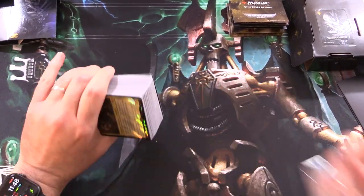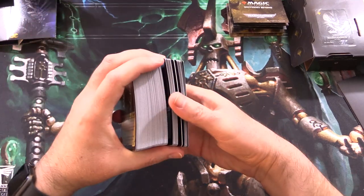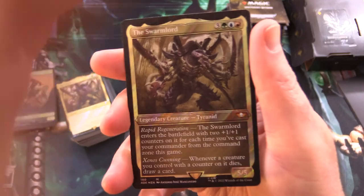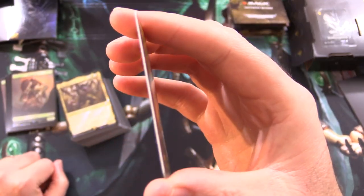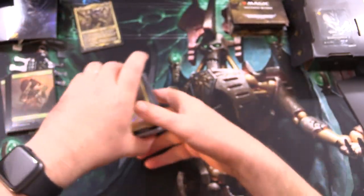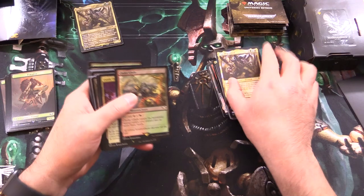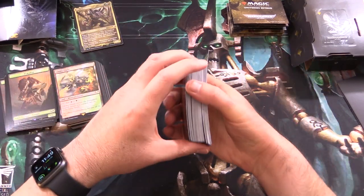You'll notice the Surge Foils — unfortunately they still curl a bit, which is a little disappointing. We've got the Display Commander, the Swarm Lord, on thicker cardstock, so this is not something you'd shuffle into your deck — it's purely for display. Let's set that aside and get through to the land.